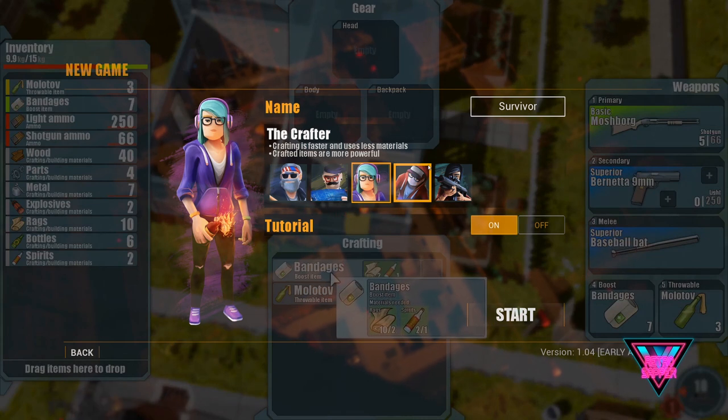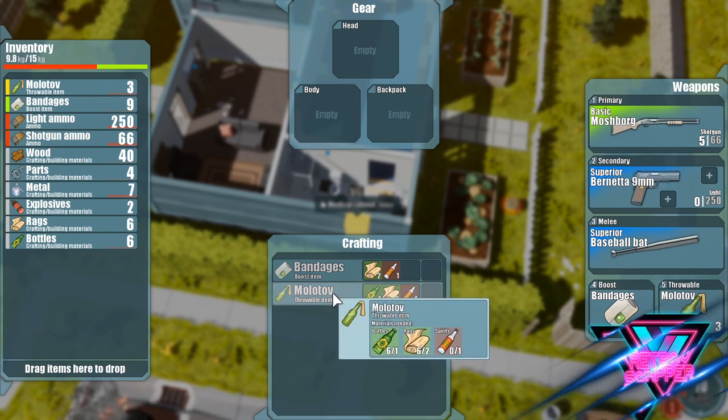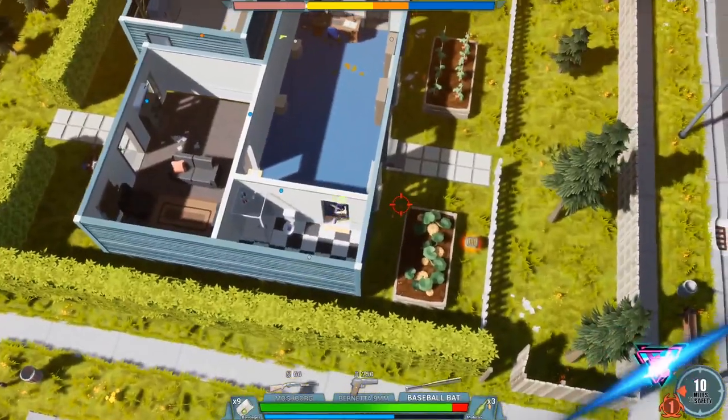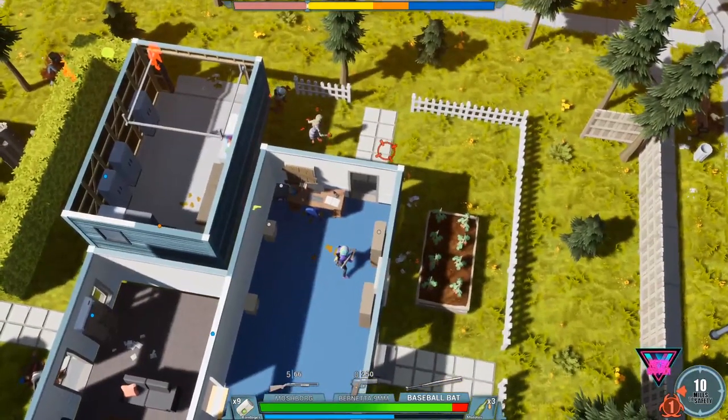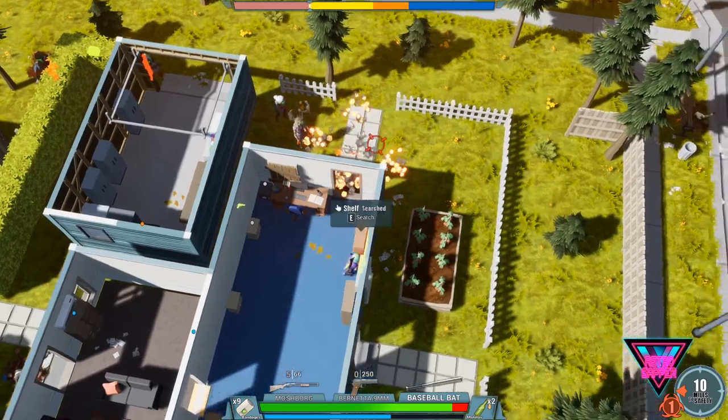The third class is the crafter. She seems to loot really fast, which I didn't think was part of her abilities, but I guess it's a bonus. I didn't really see how her crafting skills played a big part in the game other than making explosives and bandages faster. I'd like to see a crafting station where you can upgrade your weapons — maybe this is in the game, I just didn't see it.